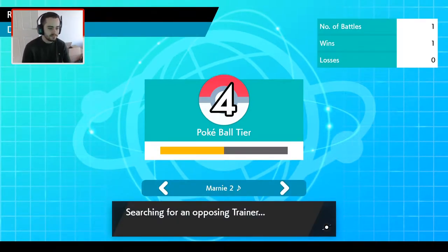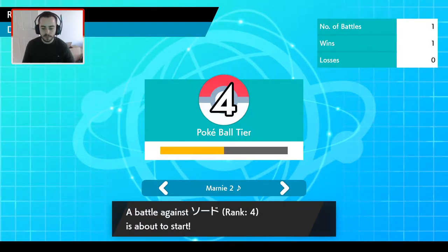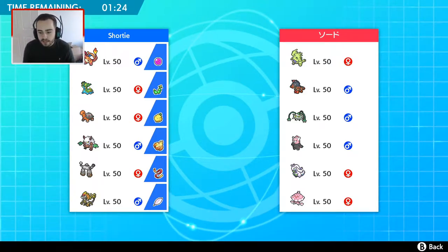I'm assuming my opponent wasn't ranked very high from that last battle, so hopefully this next game puts us up a little bit more. What is the team we're up against? We've got Bewear, Goodra, Jellicent, Tyranitar, and Mudsdale — that's what it's called. So this could be a Trick Room team. But I think if it is, my Torkoal outslows everything, which is interesting. Shiftry has a decent matchup here.